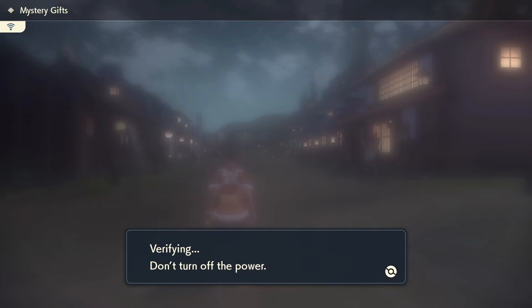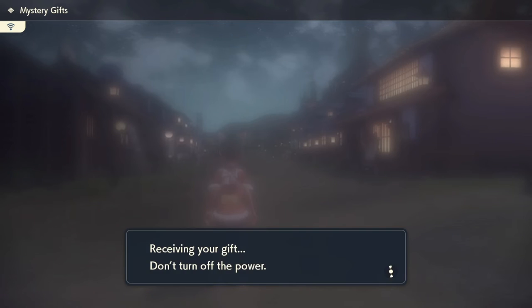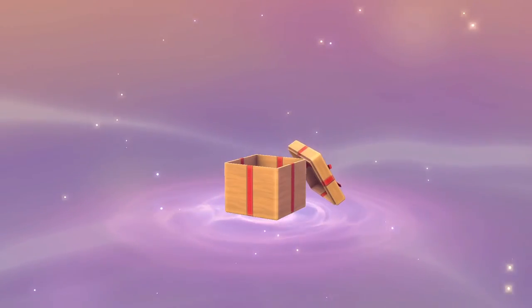You'll see it say 'Verifying, do not turn off the power,' then 'Searching for gifts,' and then we have an item set gift. Click it, it says 'Receiving a gift, do not turn off the power,' and then we get our box of goodies right here.